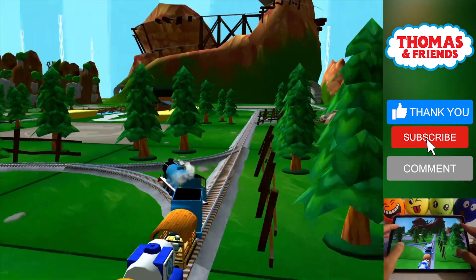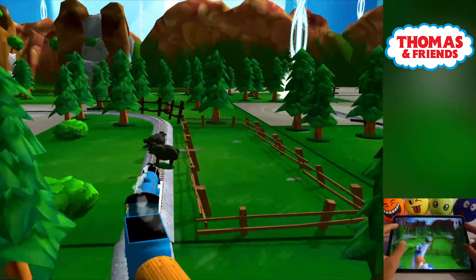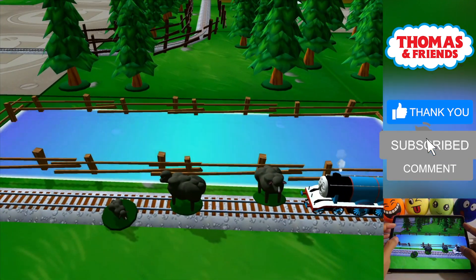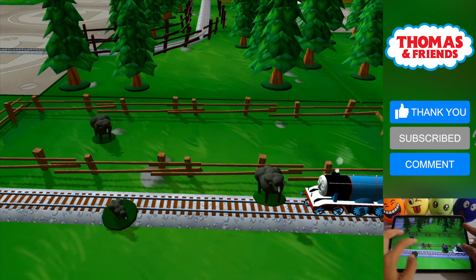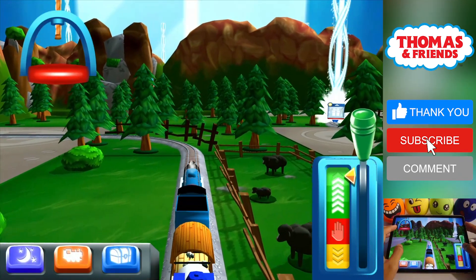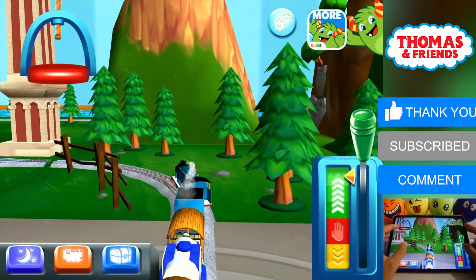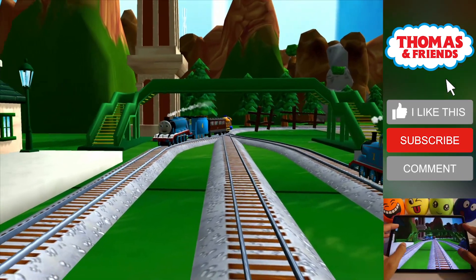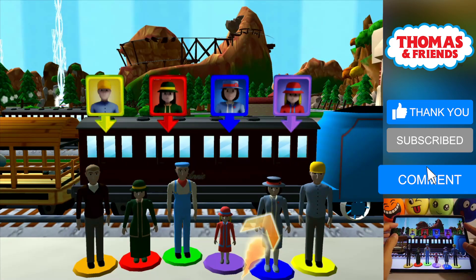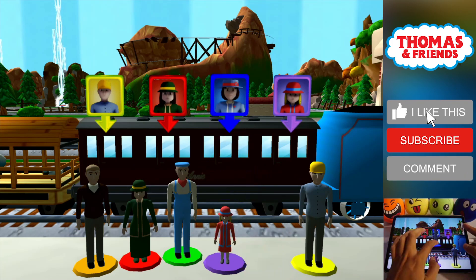The Great Waterton Station is coming up. It looks like there's something blocking the tracks. Help your engine by moving it out of the way. That's perfect. Help the passengers get into the carriage. Drag each of them to the square with the matching colour. Well done!